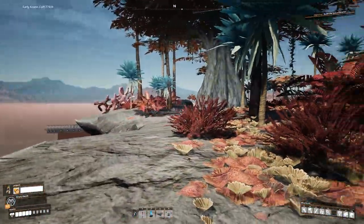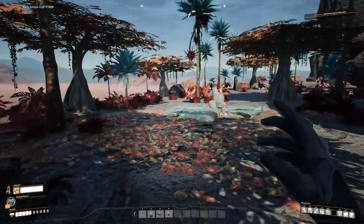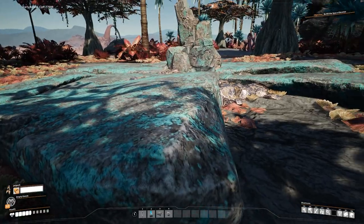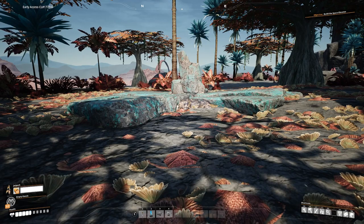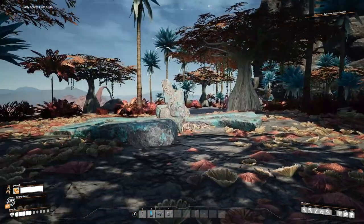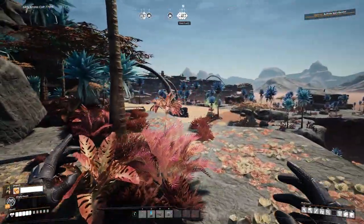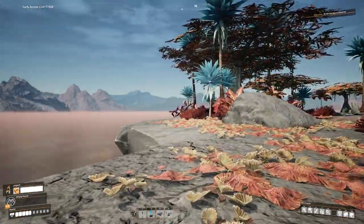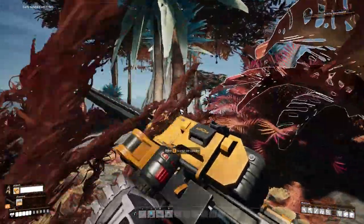I need to start laying down some foundations in this general area. We do have some copper over here as well. First I need to get rid of all these trees. Maybe I make the copper sheets here because we have the normal node - it saves us transporting the copper. Then we could bring the iron from over here since I need that iron for the screws.